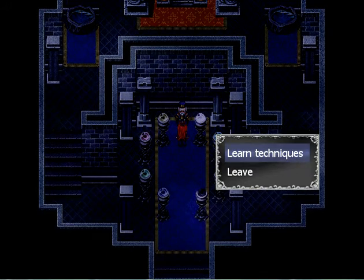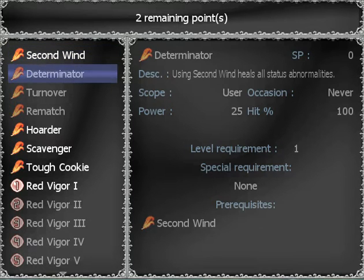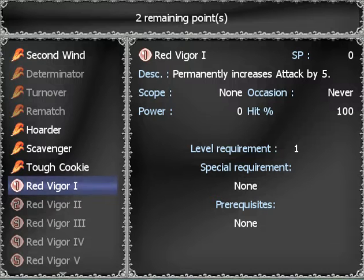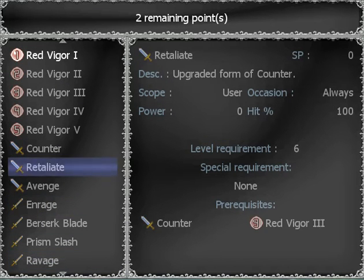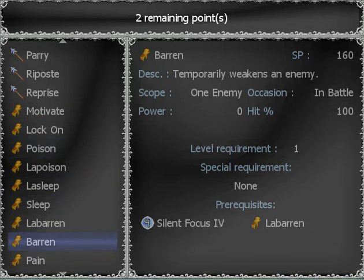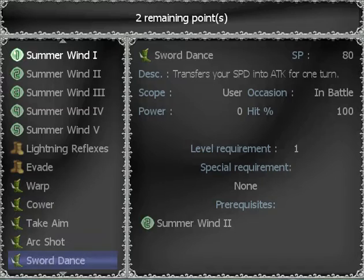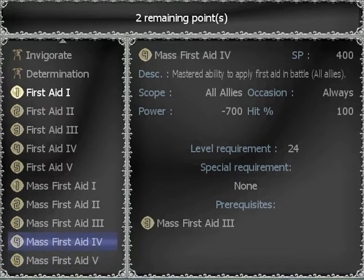We're gonna learn techniques. I turned down the music for a bit so you guys can hear me. So you have techniques, which you can use during battle. Passives, which are permanently there and you don't use them during battle. Reactions, which I talked about earlier — but now you have counter. And these depend on your parameters. Then you have these other techniques. First aid. That's pretty much it.